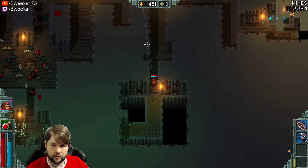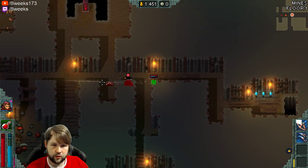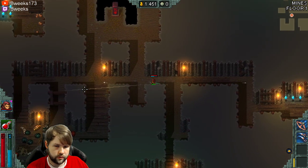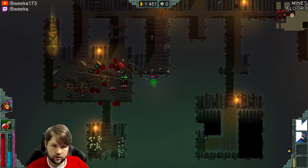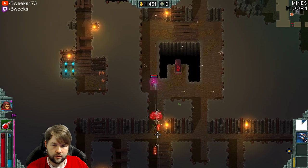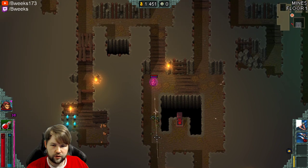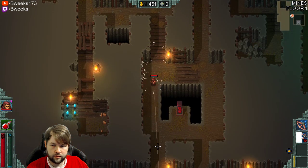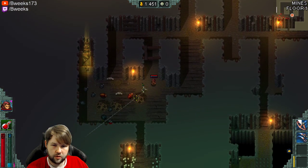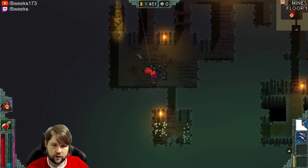Boots of Speed, I'll take that. You can kind of see my XP bar isn't really moving. These enemies are just a little low for my character's level. They do give me XP, it's just not very much. So even times-ing it by 400% or 300% additional doesn't really do a lot. We've gotten what, like 7% or something — 7% a floor. That's not very good, it would take you kind of forever to get a level.